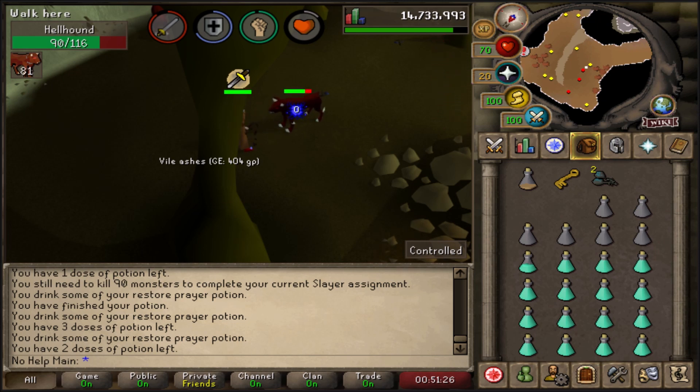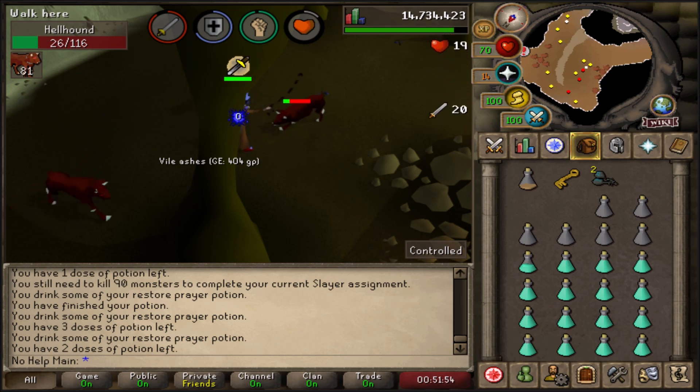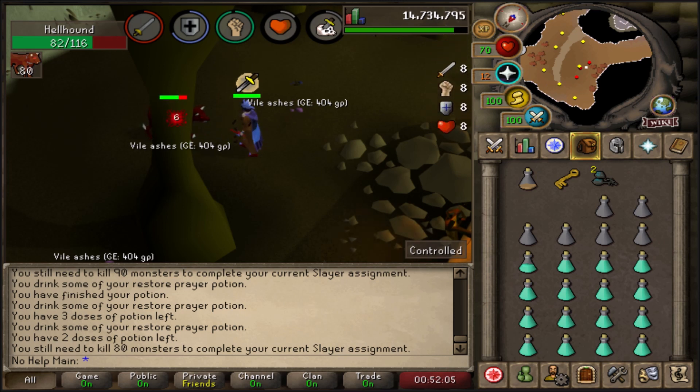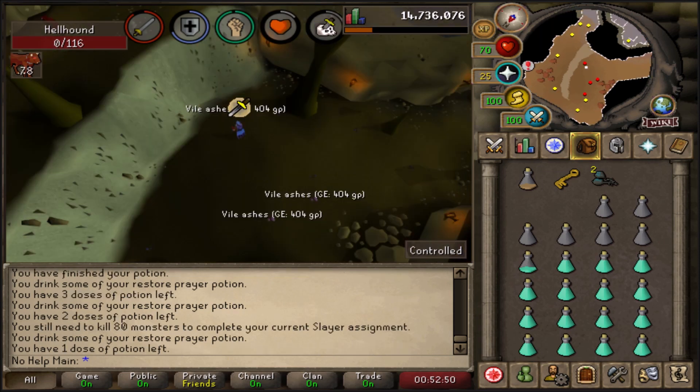Another recommended quest is Desert Treasure, which gives you access to the Ancient Spellbook. If you're into PvP, the Ancient Spellbook is great, or you can use it for bursting tasks — for example, bursting dust devils starting at 65 Slayer for massive magic XP. It's a harder quest that takes over an hour, but the reward of a whole new spellbook is worth it. You also get blood spells, which are amazing for places like Dagannoths for healing.